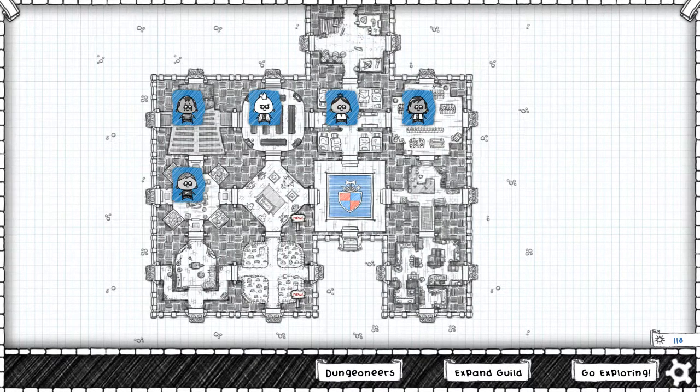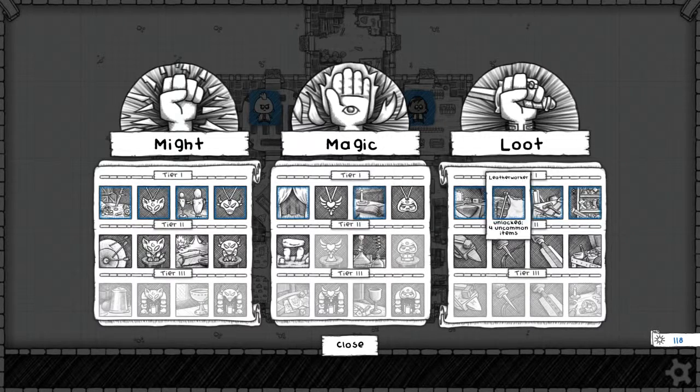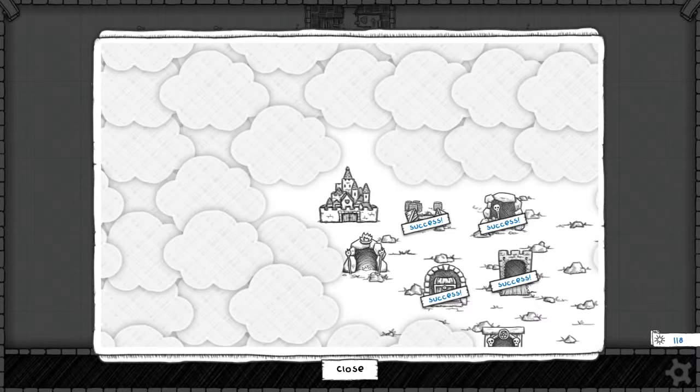Welcome back everybody to another episode of Guild of Dungeoneering. This is Abysmal here. Last time we were exploring we got the Cat Burglar and stuff. We have 118 gold right now. I haven't really looked too much into what we want to upgrade. I think I'm trying to go for the next tier of goodies here because we're starting to get to a point where we can save up to actually get 500 gold to unlock some of these second tier stuff. I'm excited about that. So let's go ahead and do an exploration. I think I'm going to stick with the Bruiser — seems to be our go-to guy right now.